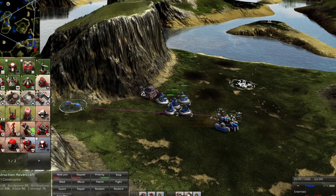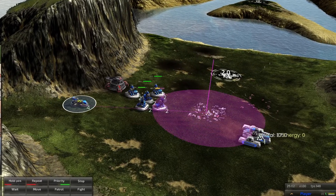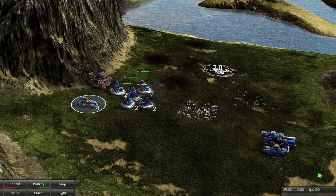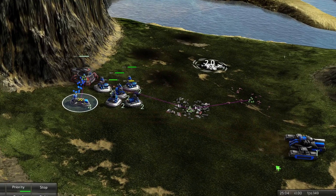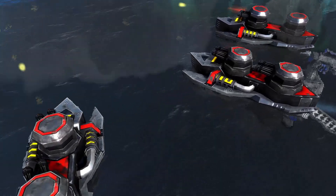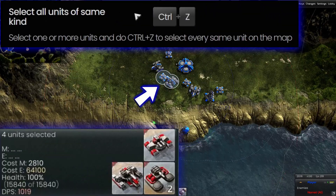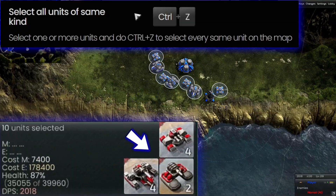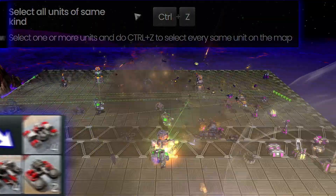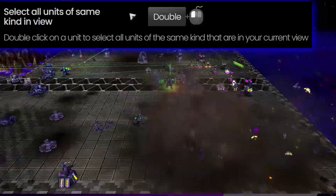Some actions like repairing, attacking, and reclaiming can be set to an area by clicking and dragging on the object — this creates a round zone of action for your units. If you're producing units like crazy and lost track of where some went, just select the units you're looking for and press Control Z to select all of them on the entire map. You can also double click to do the same thing, but this will only capture the ones within your view screen.